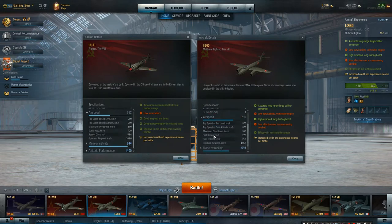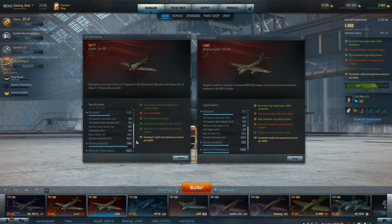For airspeed, we jump from 362 to 436 - a nice boost with extra speed. You lose a bit of rate of climb, going from 59.4 down to 55.2, so slightly down there. But you get a better dive speed of 950 compared to 800.